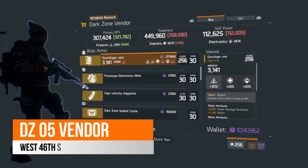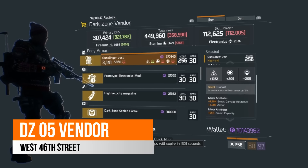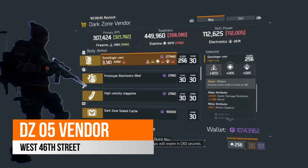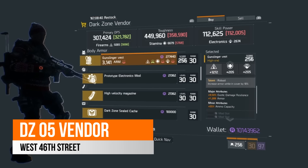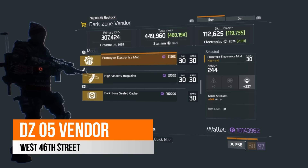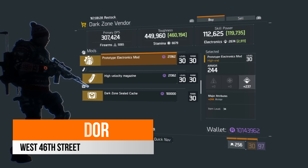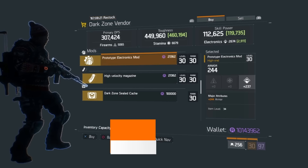Over in West 46th Street, the DC5 vendor, there is a nice robust chest piece rolled on 1272 firearms — I'd recommend rolling that to stamina — with 9.5% exotic damage resilience, 1209 armor, and 55% ammo capacity as its minor attribute. There is also an electronics prototype mod rolled at 237 electronics and 244 armor, a fairly low amount, but if you just need something to get by for your skill builds you can pick up that electronics mod here as well.